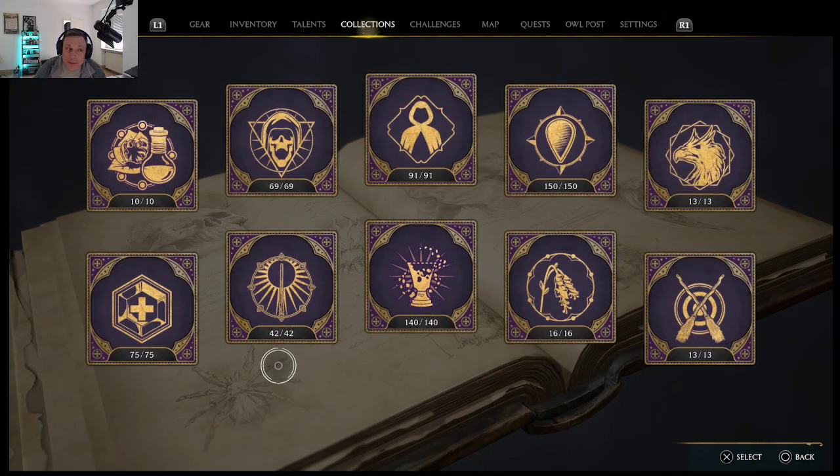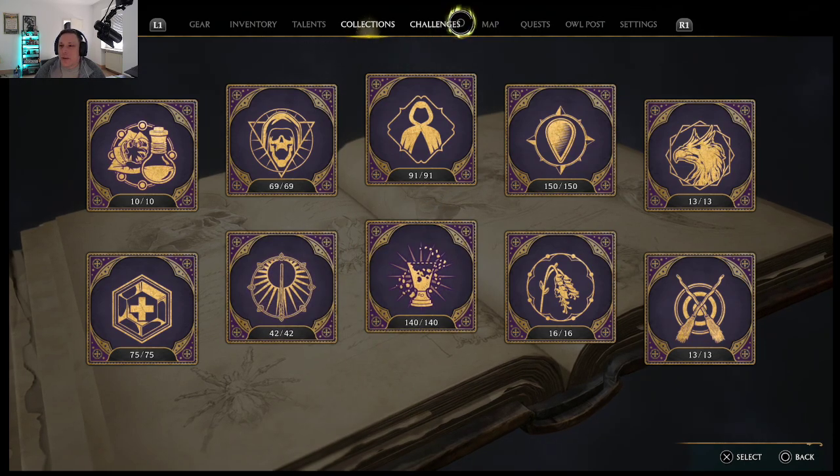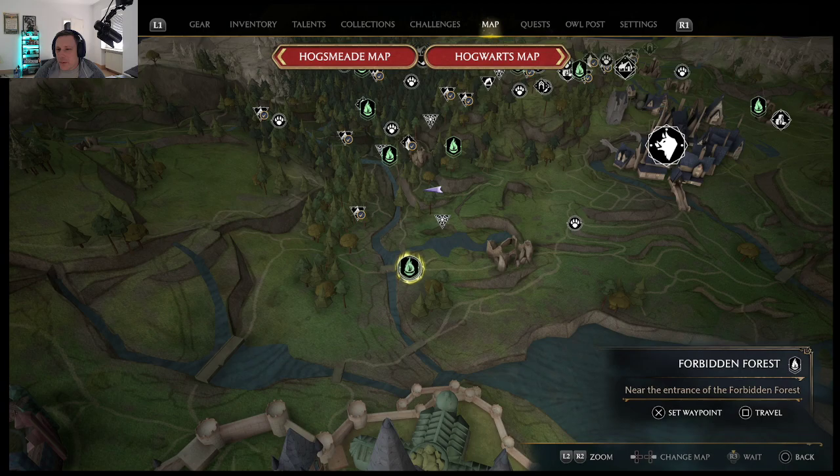I found the chest and found out there was something ready for it that maybe no one knows. So if you're looking for it, here's where you need to go. You need to start at the Black Forest — the Forbidden Forest bridge. It's the easiest way.